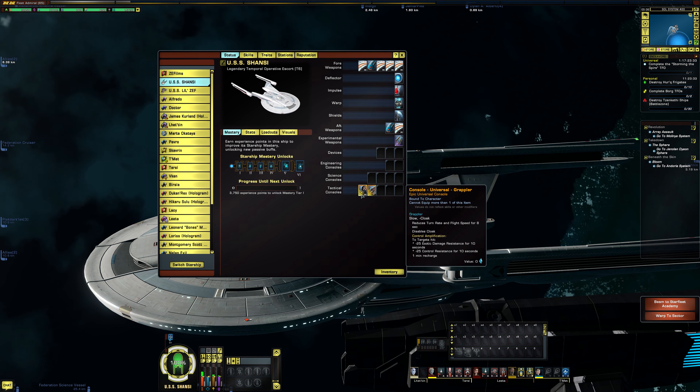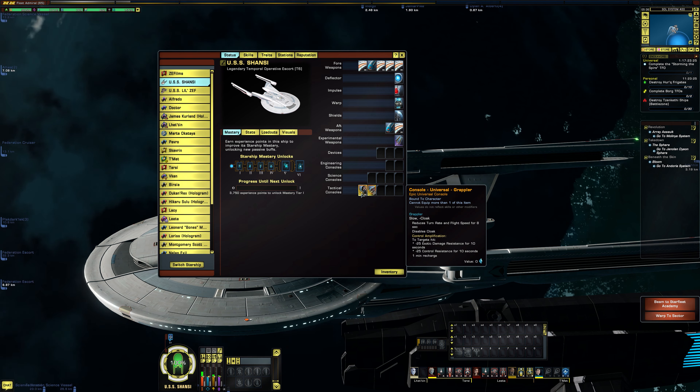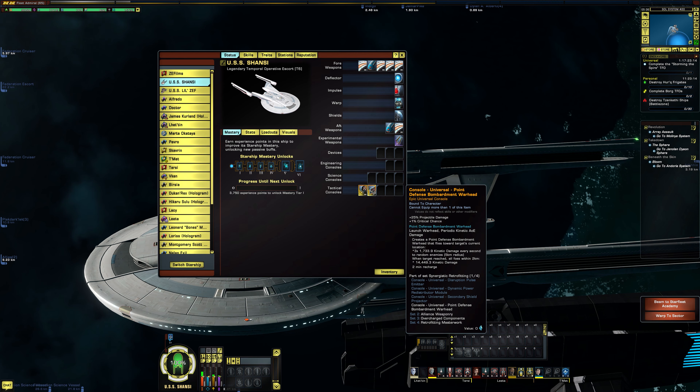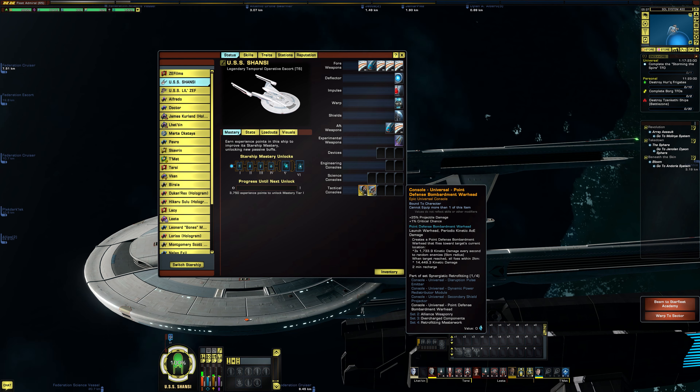The first universal console is the Grappler — this is the one that comes with the T-1 NX Class Starship. All it does is you shoot it and you literally grapple an enemy ship. The other console — I believe this comes with the NX Refit from the Lobi store — is the Point Defense Bombardment Warhead. When you have this slotted, you get plus 25% projectile weapon damage and plus 1% critical chance.